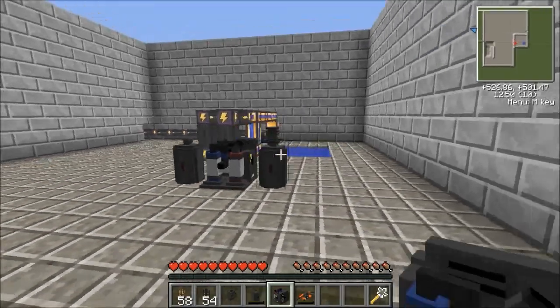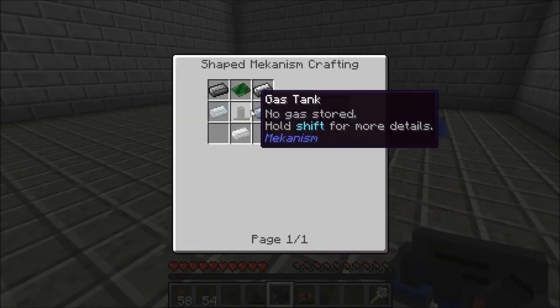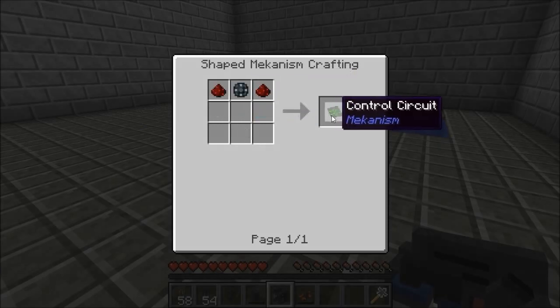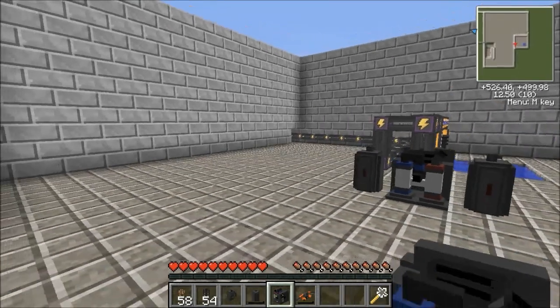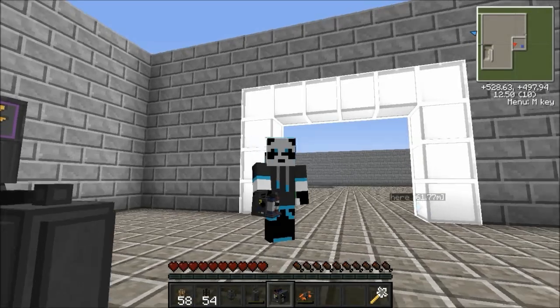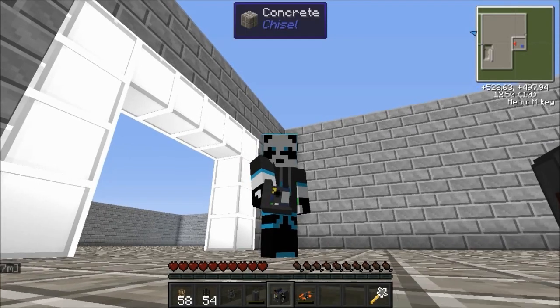And that's basically everything you're going to need. To make the jetpack it's fairly easy — you just need some tin, a bit of steel, and a Mekanism control circuit. It's the easiest circuit, so I'd recommend starting here. All you need is one enriched alloy and two redstone. So thank you for watching — please check out my other videos and like the video because it lets me know that you love me in some kind of respect. Bye bye!